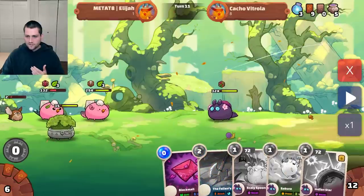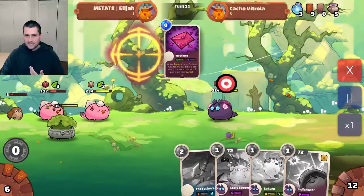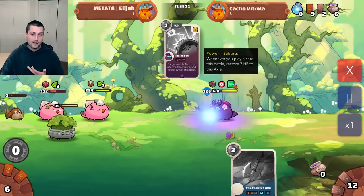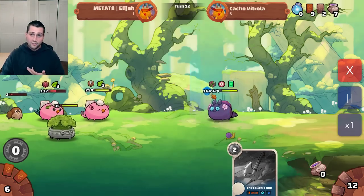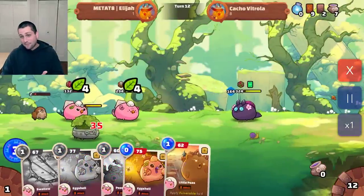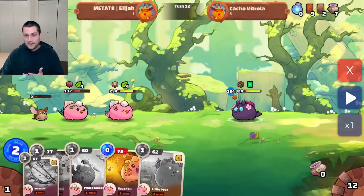On to my opponent — sure enough, he got both Scaly Spoon and Indian Star. He's going to get rid of the Blackmail, play Sakura, which starts to allow him to heal up and be even tankier, and throw up 164 shield. And on top of that, since Reflect stacks, that's 164 damage that I'm going to be dealing back into my own face if I don't find a way around it.